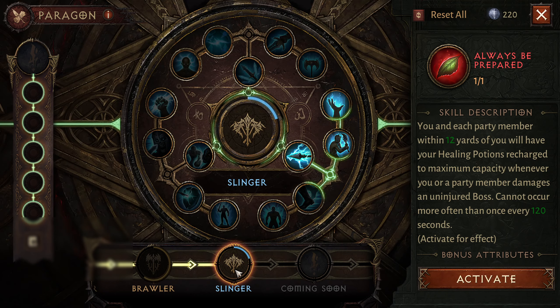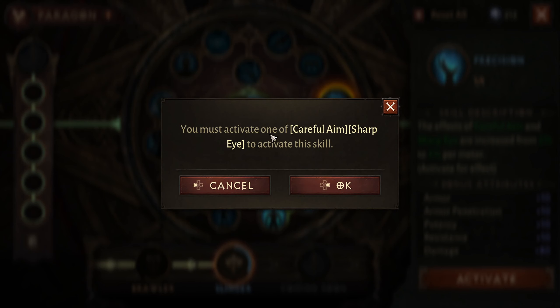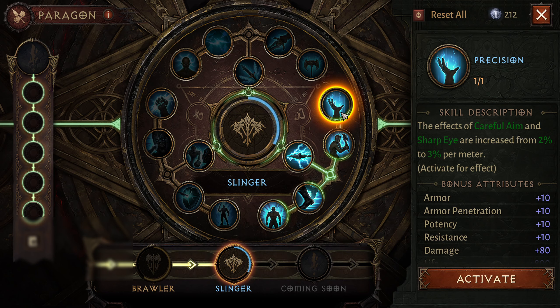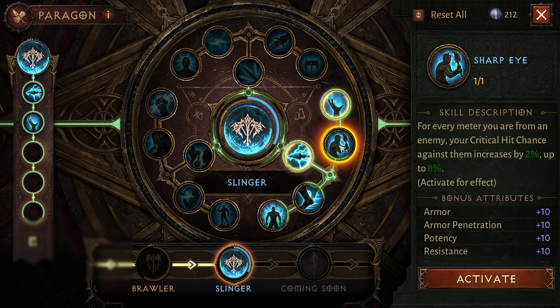There is another Paragon 3 coming, maybe with the anniversary of Diablo Immortal. Anyway, let's unlock this node here. As you can see on the left side there are five slots where you have to put skills in order to make them work. Let's say I like this skill called Precision and I want to activate it, but it is interlinked with Careful Aim and Sharp Eye. When I click OK it doesn't activate, so you have to look for those two skills — thankfully they are really close to one another. In order to activate Precision, you need to activate one of those, so I'll activate Careful Aim.